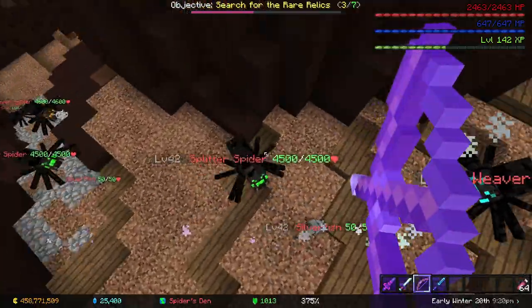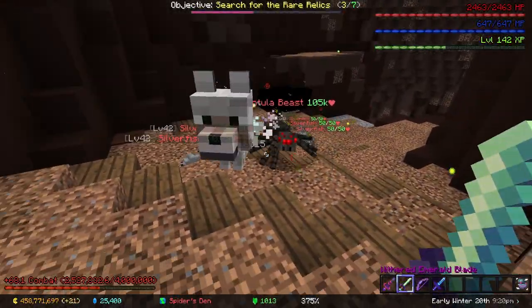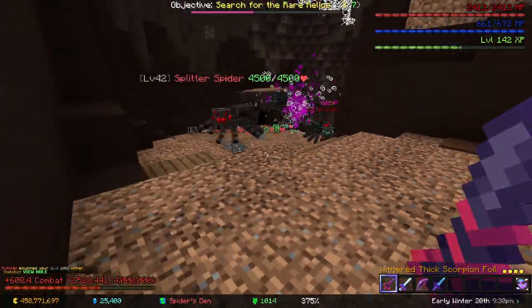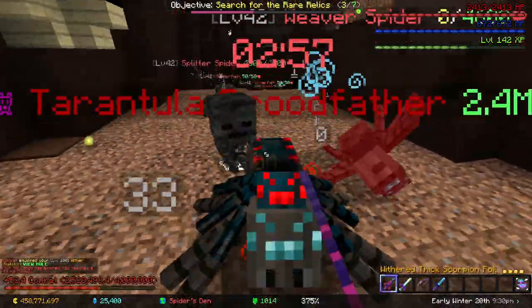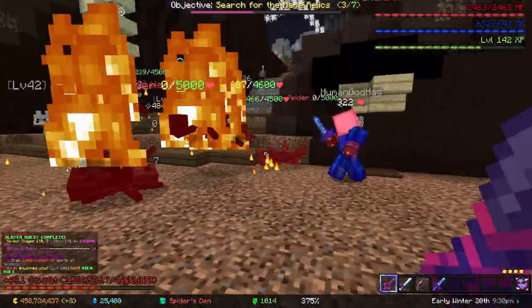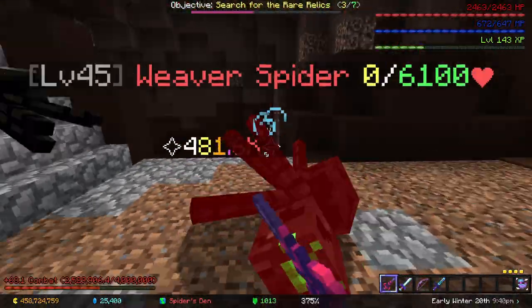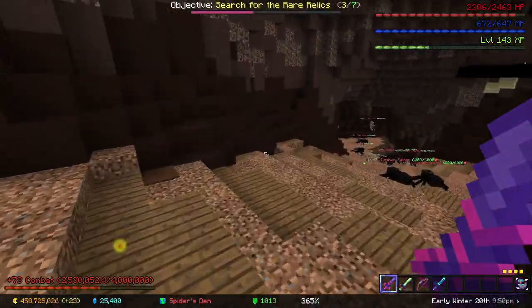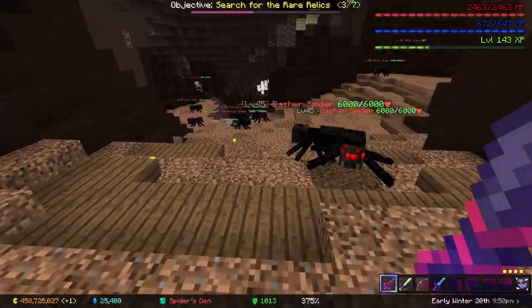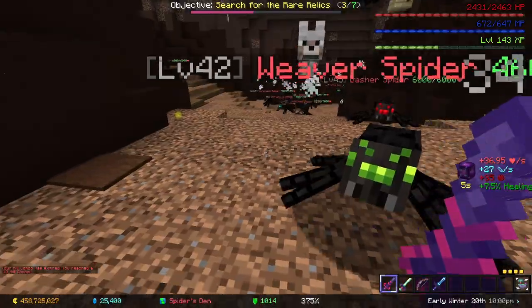The idea behind one-shotting Tarot tier 4s is to sword swap. As you can see, if I sword swap I can one-shot it. And one-shotting it is pretty fun — it makes this go insanely faster.